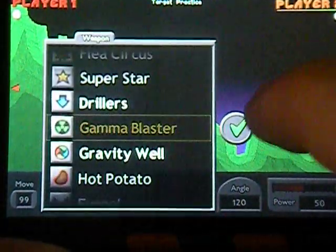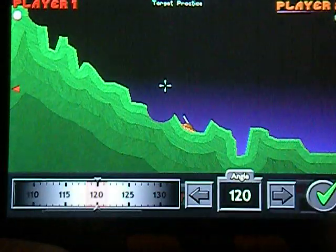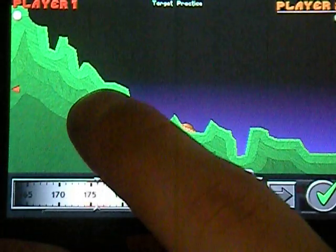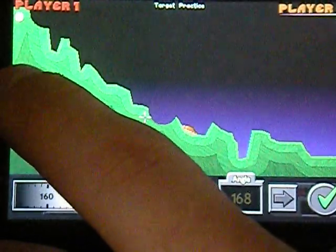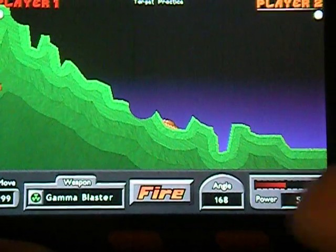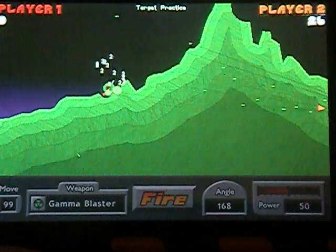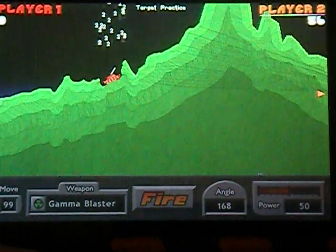We also have the Gamma Blaster. What you want to do is point it directly at the opposite tank. It doesn't matter what your power is for this weapon — you just fire, and it shoots straight through the ground at your opponent.